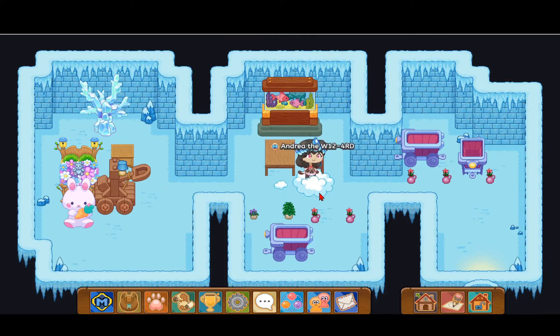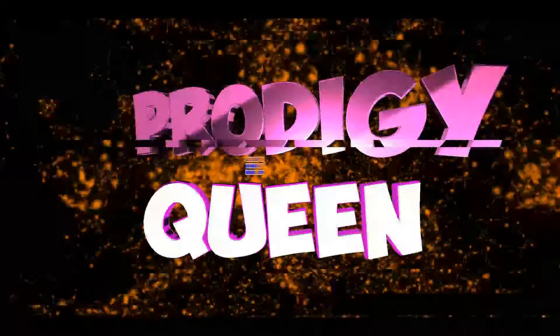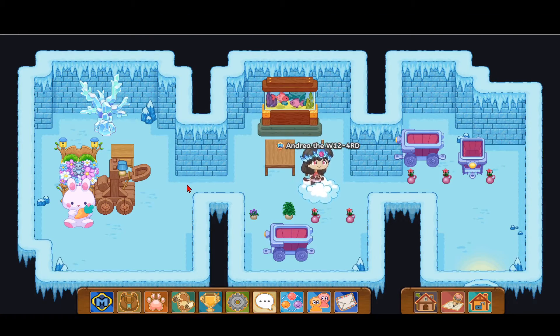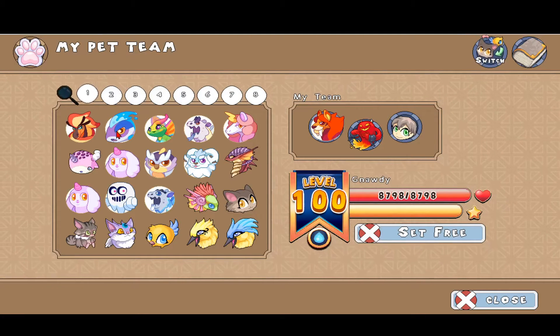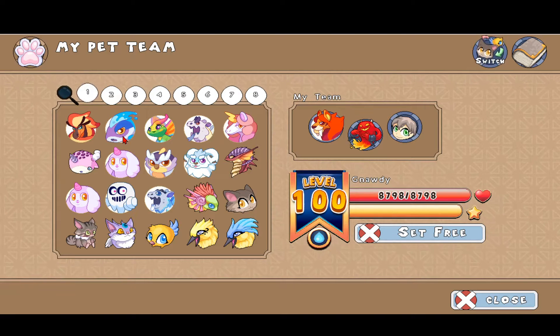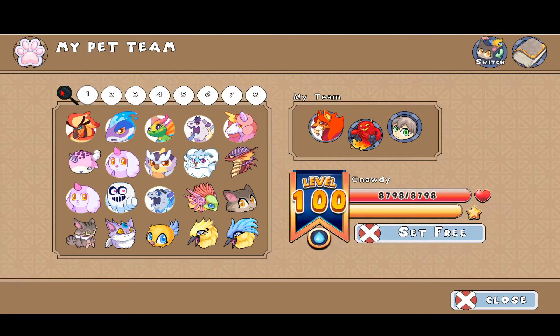Hello everybody, it's Prodigy Queen again, and in this Prodigy video I'm going to show you how to get the awesome water element Gnadi pet. One of my subscribers requested me to make this video, so here's what the new Gnadi looks like. It's a very mad creature with fins on the bottom — like a half fish, half shark hybrid.